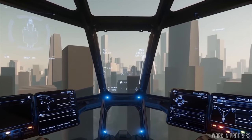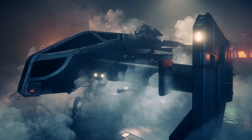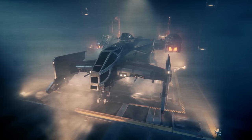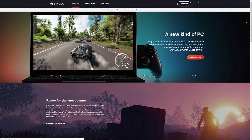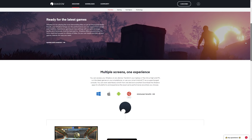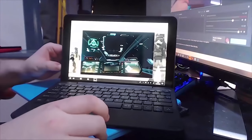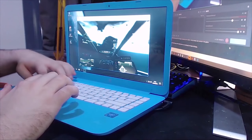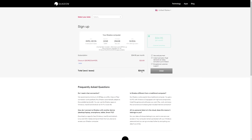Every month we have a Star Citizen ship giveaway. For February, it's for a Cutlass Black and Star Citizen game package. All you need to do is be subscribed to the channel and comment on any of my videos made during the month. If you don't have a gaming PC yet or you are upgrading, consider Shadow Cloud Gaming. They allow you to leverage the power of the internet to stream a high-spec Windows 10 environment to any other PC, Mac or device like a smartphone or tablet. It is working really well in Star Citizen's 3.4 branch — be sure to use the code BOARDGAMER if you decide to check it out to get a discount. Links below.